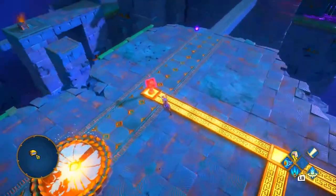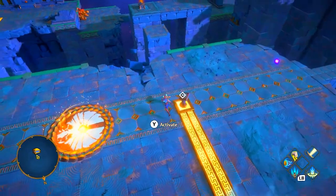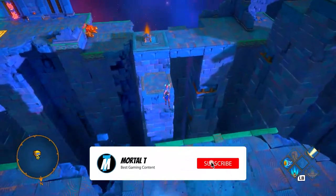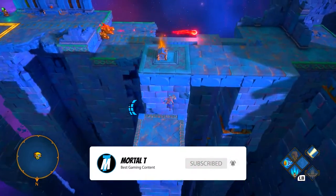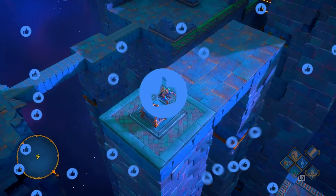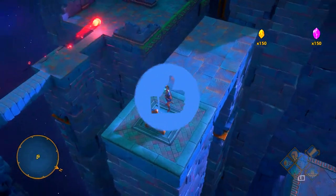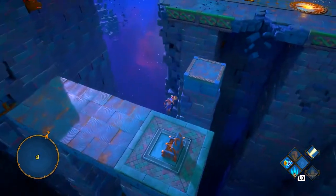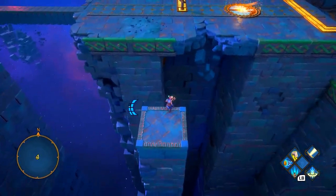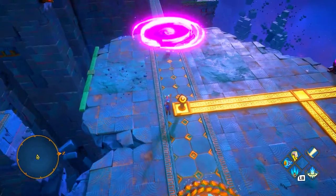Once that lever is activated it gives you the ability to press this button. But if you look, the optional slash hidden chest is actually right here — it's kind of out in the open, but if your camera doesn't angle that way you might miss it. Once you've got the hidden slash optional chest, go back to the button and activate it.